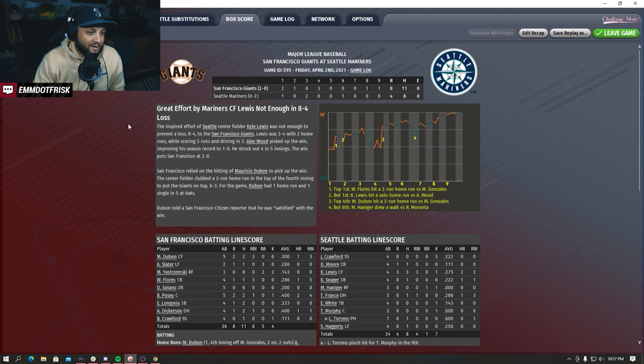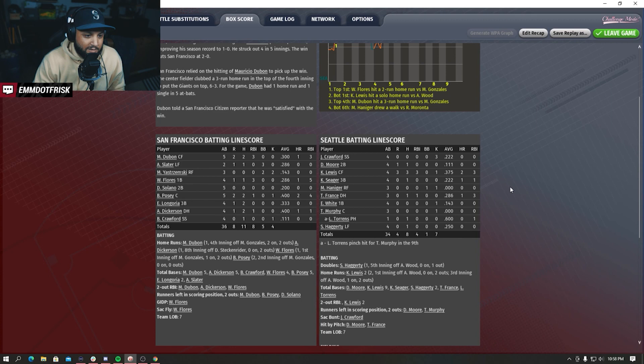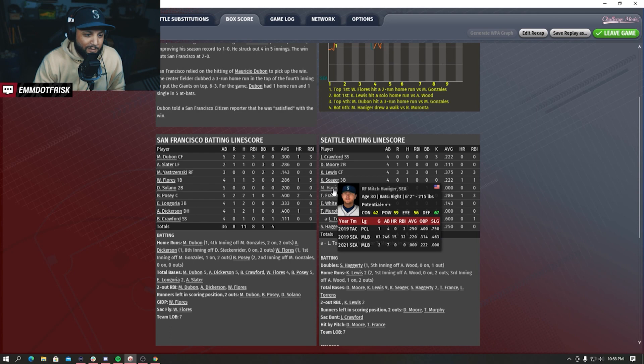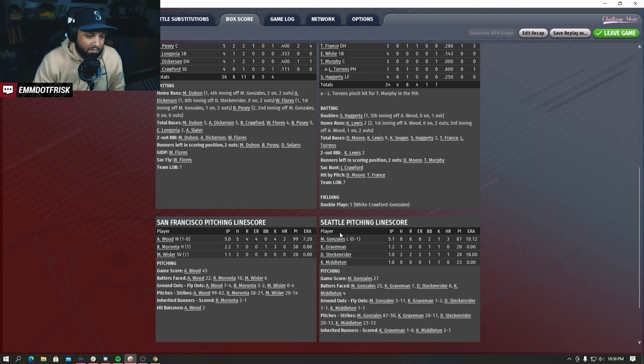Lewis went three for four, two home runs, scoring three runs, driving in three. Alex Wood picked up the win, improving to 1-0, struck out four in five innings. Not that good of a showing. Crawford crapped the bed, Dillamore got a hit, Kyle Lewis put up a fight. We need to see some better production out of Hanniger. Marco gave up eight hits in five innings, a 10 ERA - that's not good. Only an 87-pitch outing for Gonzalez.